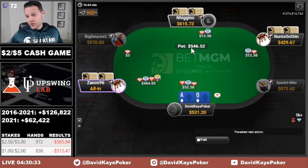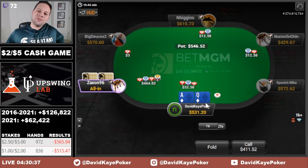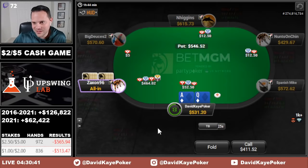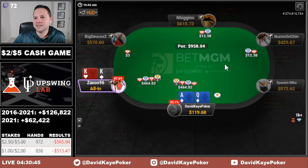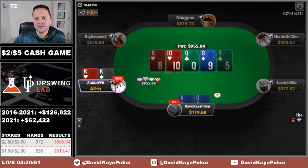We see an open flat, we 3-bet. Zaxxon's been doing a lot of preflop jamming today, so normally this would be a fold, but I'm hoping ace-queen suited is ahead of what he has here. As kings — it is definitely not. We leveled ourselves a little bit there and end up doubling him up.